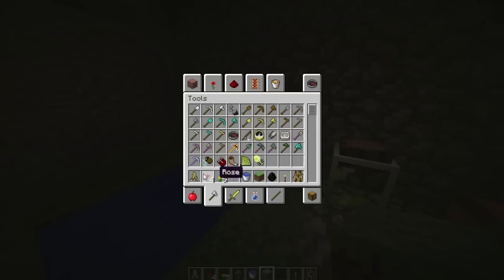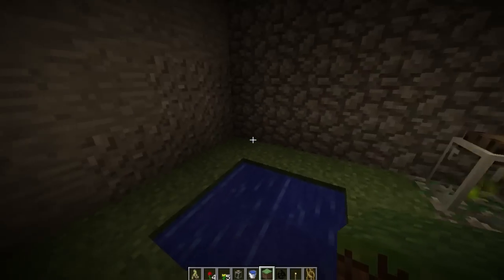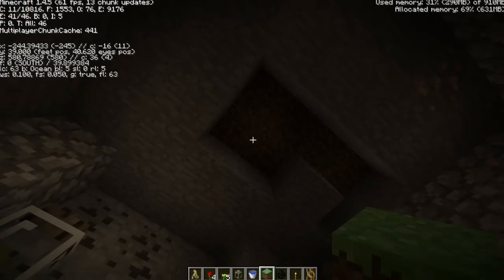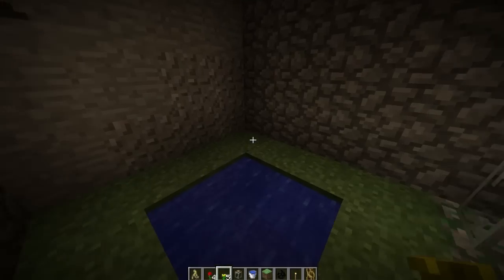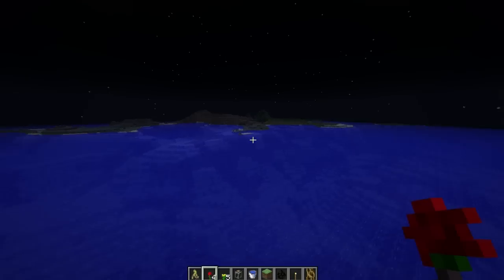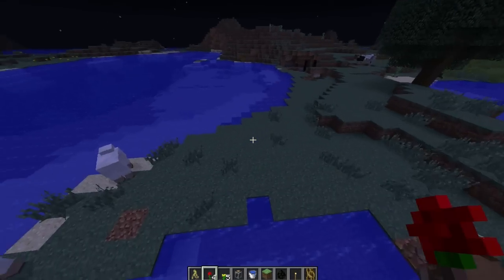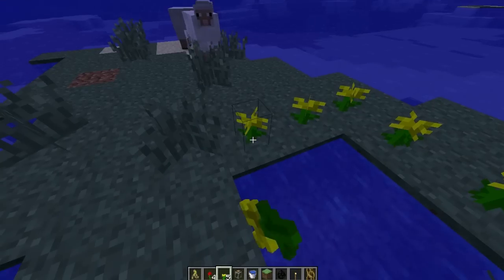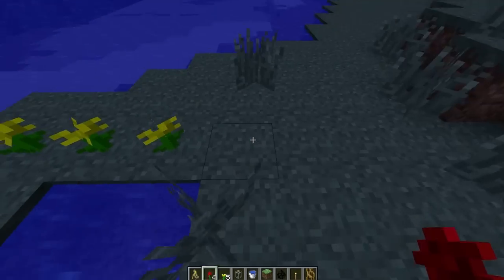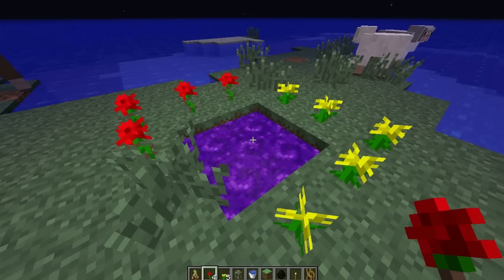So how exactly do you make a portal? I'm in the overworld at the moment — this is just the normal world. The way you make a portal is you go somewhere grassy. I've had to place grass down because this is an ocean biome. You dig a two by two hole, put water in it, and then around the outside you put wildlife — tall grass counts as well.